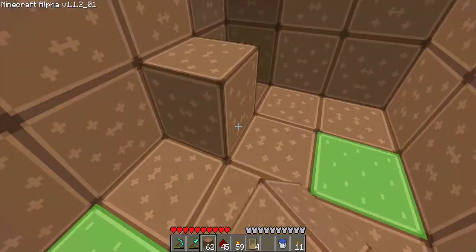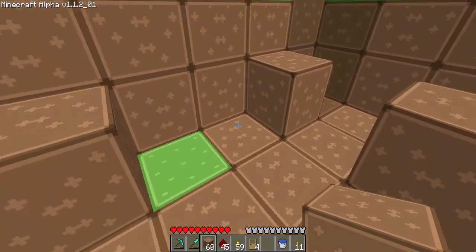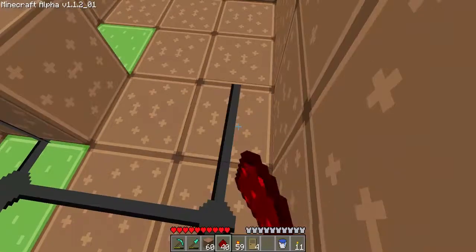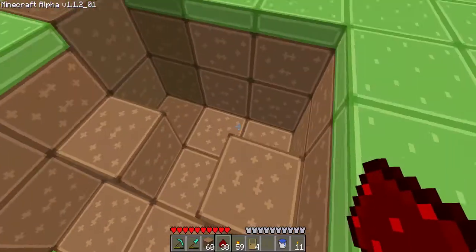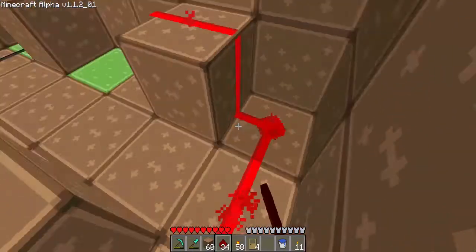So you need blocks here, here, and here. Then just connect the redstone on the far block to the block on the opposite side, and put a redstone torch here, and just connect that.